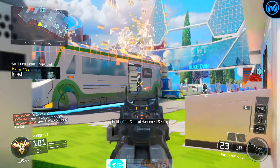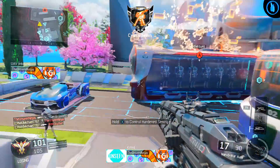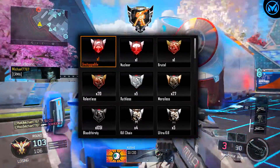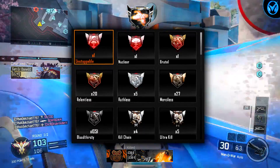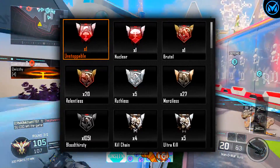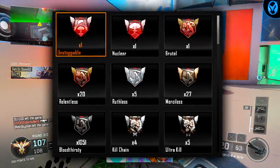Now of course, every 5 kills until the Nuclear Medal, you would actually get a new medal leading up to it. So at 5 kills you got the Bloodthirsty, at 10 kills you got the Merciless, at 15 kills you got the Ruthless, at 20 kills you got the Relentless, at 25 kills you got the Brutal, and at 30 kills you got the Nuclear. Then any kill you got after the Nuclear, you actually got the Unstoppable Medal.